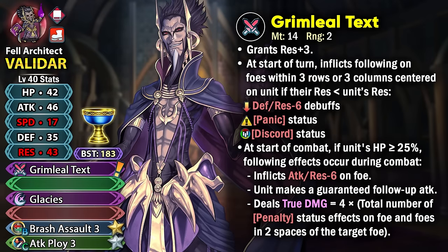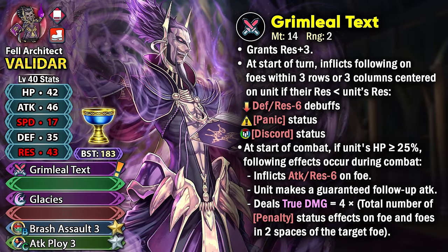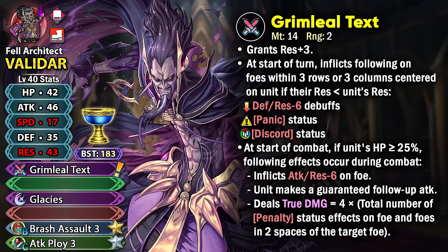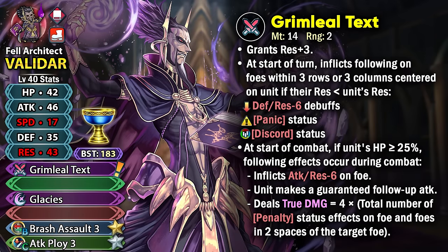The thing with panic status is that a lot of times it is paired up with skills and weapons that check for the HP. But that is not the case here as Validar is going to be having the visible resistance check, which is not really going to be that hard for him to meet because he has got base 43 resistance and this weapon also gives him extra resistance, so that all helps him to easily trigger this effect and inflict the status and debuffs on multiple opponents.